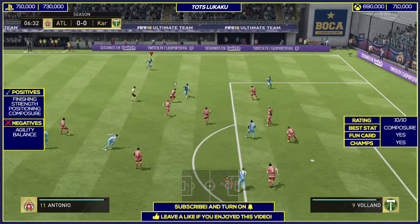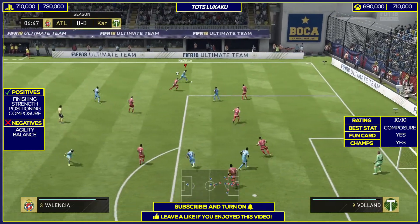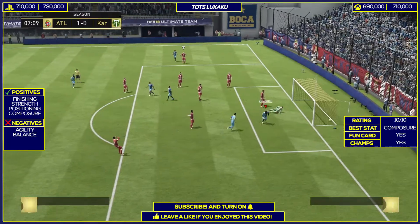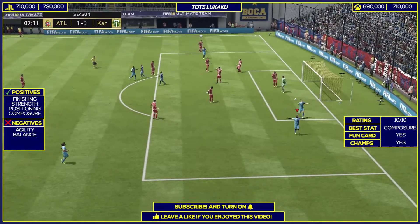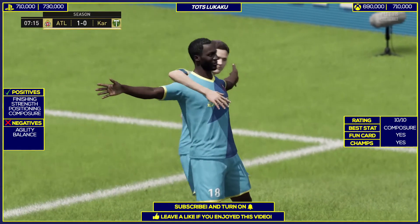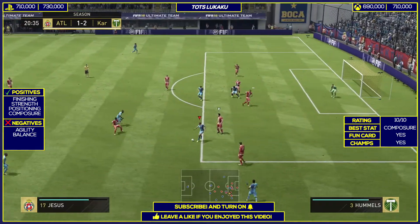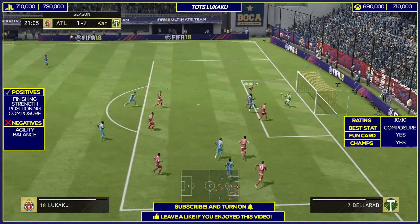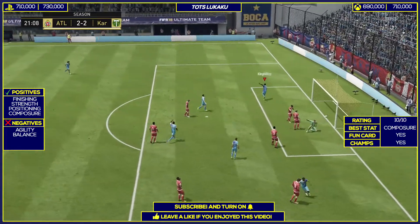Talking about his price — he's going for very cheap at around 700,000 coins, making him one of the best strikers in the game, not only in the Premier League but in all of FIFA 18. With the stats he possesses, 700,000 coins is a lot cheaper than expected. In my opinion, he should have been worth around at least 900,000 coins because he's a complete striker.